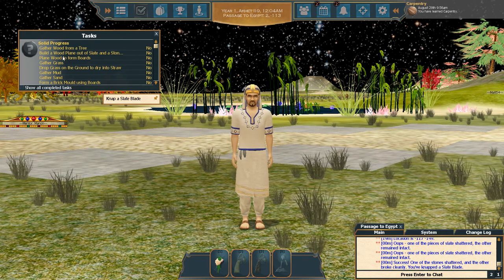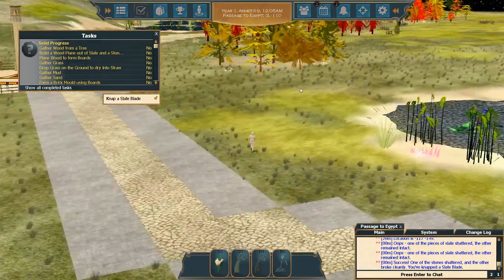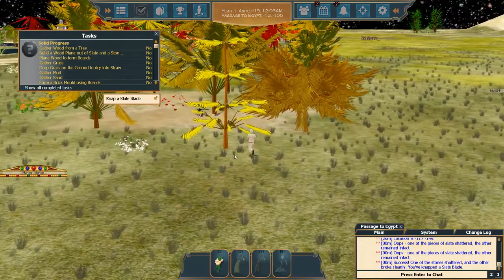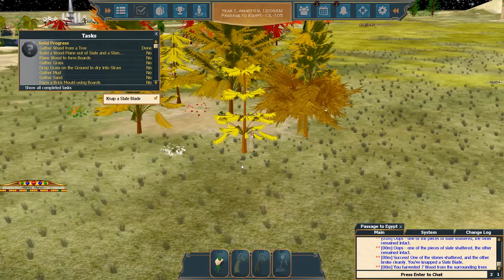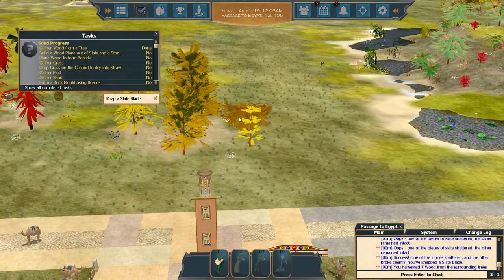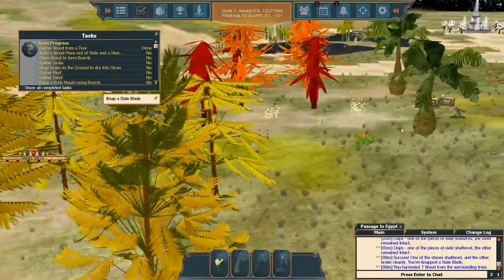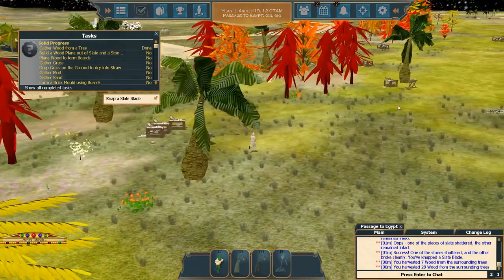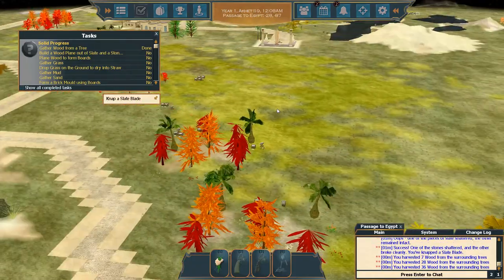Now that task is completed, we got a new one: gather wood from a tree. Move over to a group of trees. The way wood gathering works in this game, you don't have to click on every single tree — when you click on one tree, you harvest wood from all the surrounding trees in one swoop. This is the prevent-carpal-tunnel feature. We gathered seven wood from one click, then 28 from another. Let's head on to the next batch.